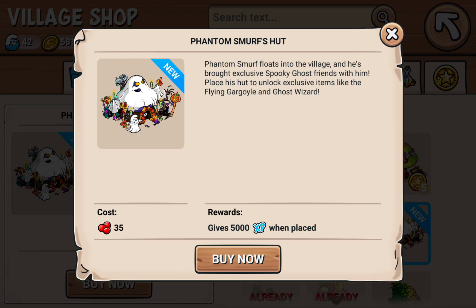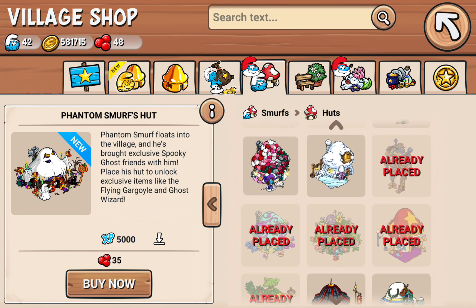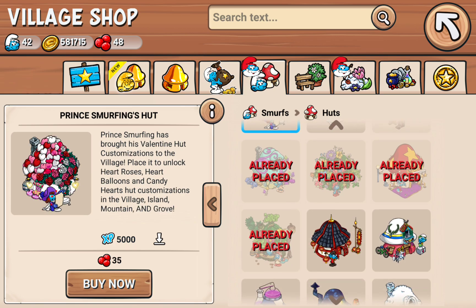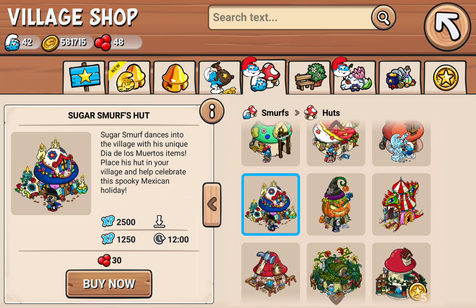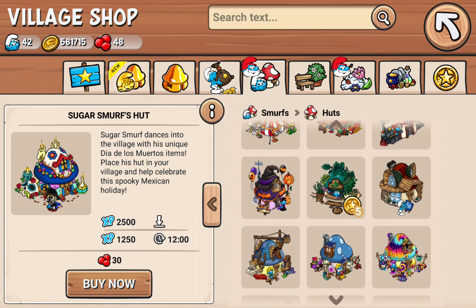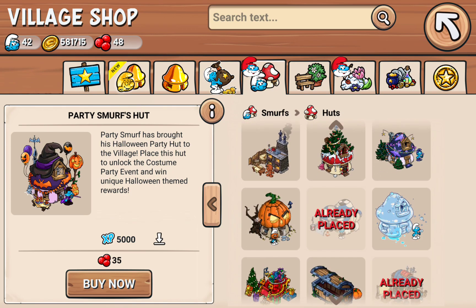Placed his hut to unlock exclusive items like the Flying Gargoyle and Ghost Wizard. Look at some of the other things — Bride of Franken-Smurf, I remember that. I remember this guy too. Such fun stuff. Party Smurf is Count Smurfula. This was some fun stuff.